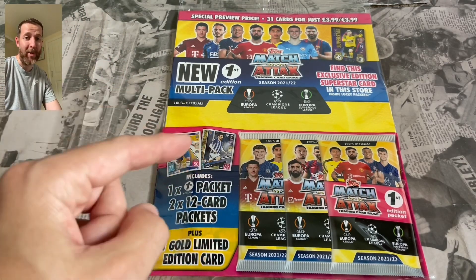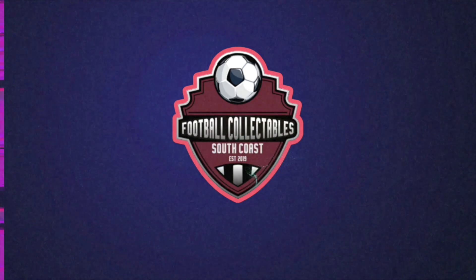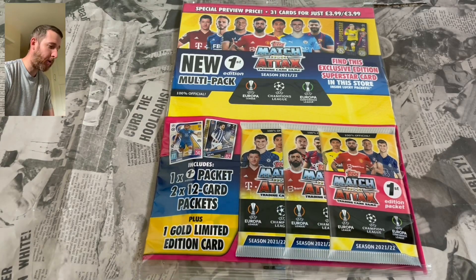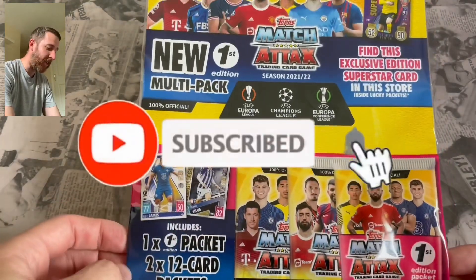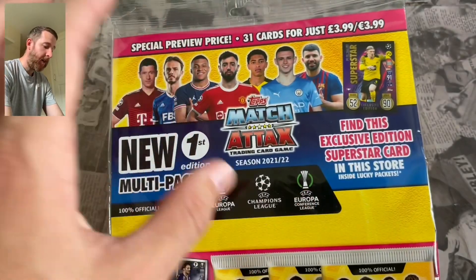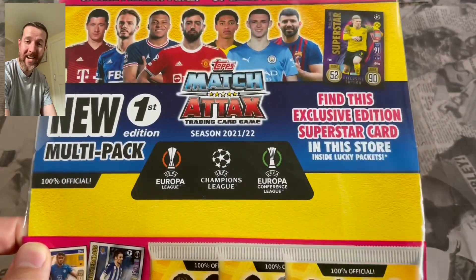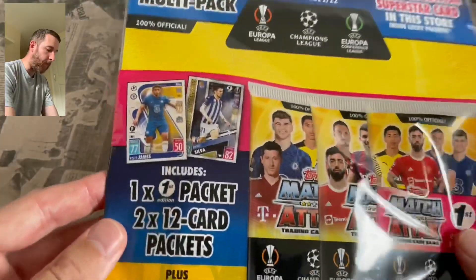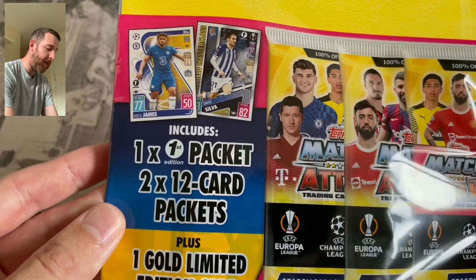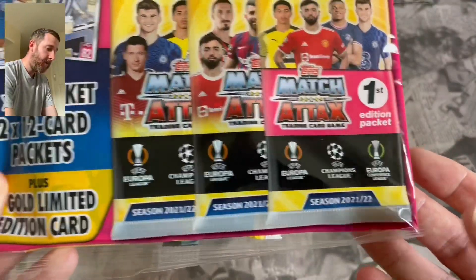Without further ado, let's jump into these cards. This is the first proper opening of a product from the new Match Attacks 2021-2022 season collection, and it is the brand new first edition multi-pack. So what are we getting in this? It's a special preview, 31 cards for $3.99, available on the website now. You can potentially find this special edition Superstar Erling Haaland card - it's about one in 10 of these. They're not in every single one, but it's an awesome chase card. We're getting one packet of the first edition cards, then two 12-card packs and a gold limited edition in a kickoff pack.